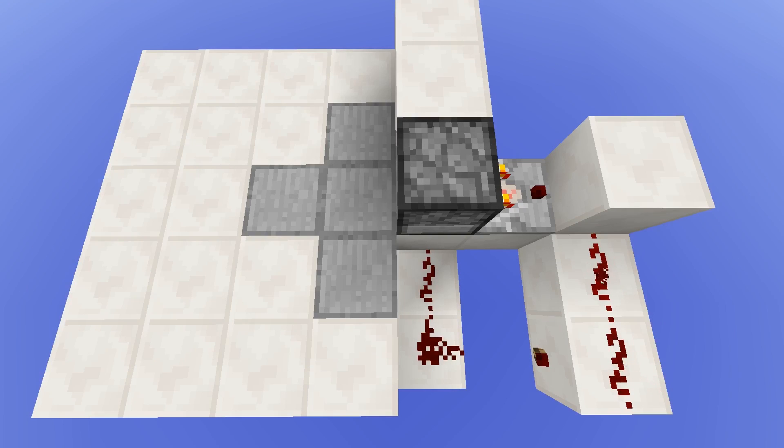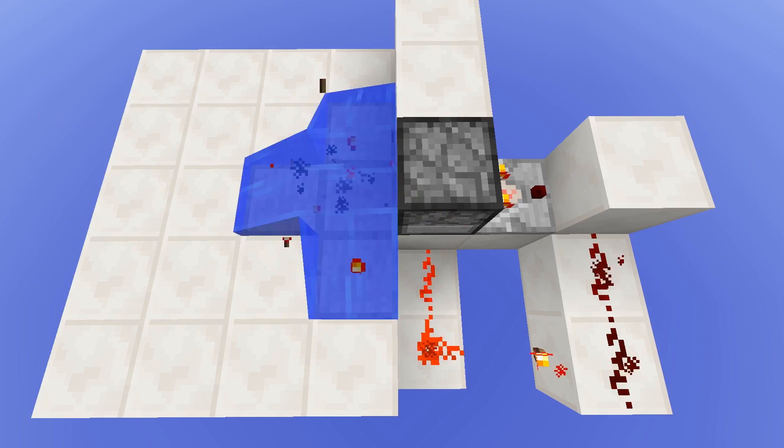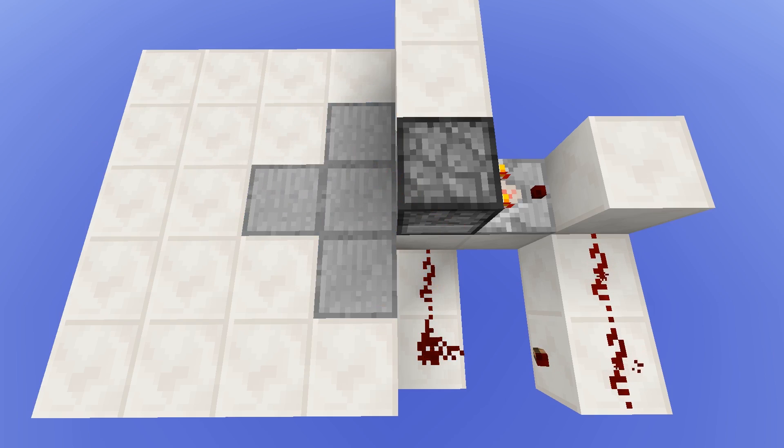The redstone behind this really isn't much — it uses one basic principle of checking an item's signal strength. A bucket filled with water gives off a signal strength of 2, and an empty bucket gives off a signal strength of 1. If you then invert the signal coming out of the second piece of dust, you'll get an output when there is an empty bucket in there, which is resetting the whole thing.